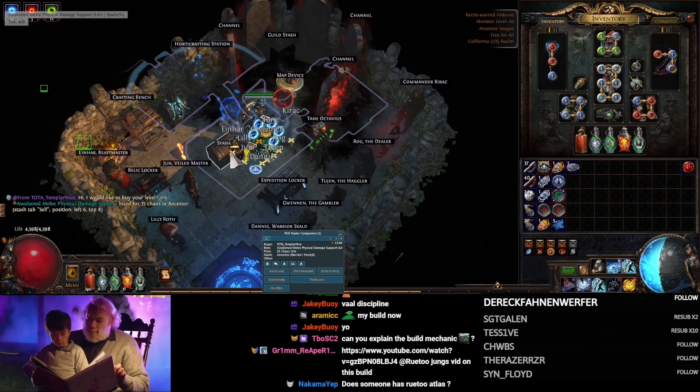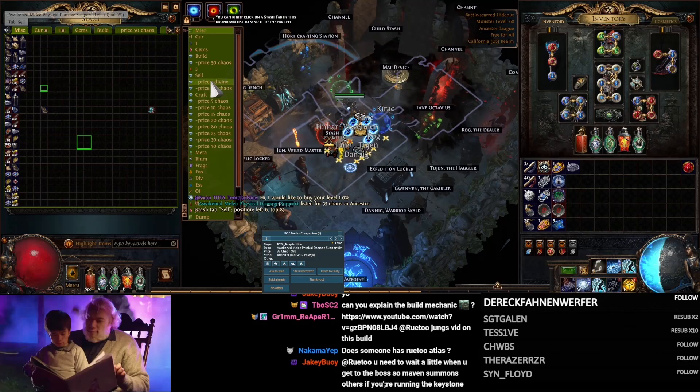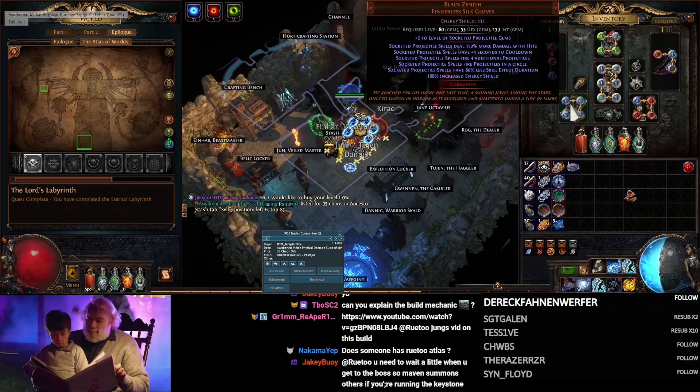The gloves give you 150% more damage with hits, which is insane. And they give you four additional projectiles, which when you're on top of a target, they all overlap. Unlike normal Winter Orb, which you need to be at a certain distance, you can go right on top of the mob with these gloves, and all the Winter Orb hits will overlap on top of the enemies.